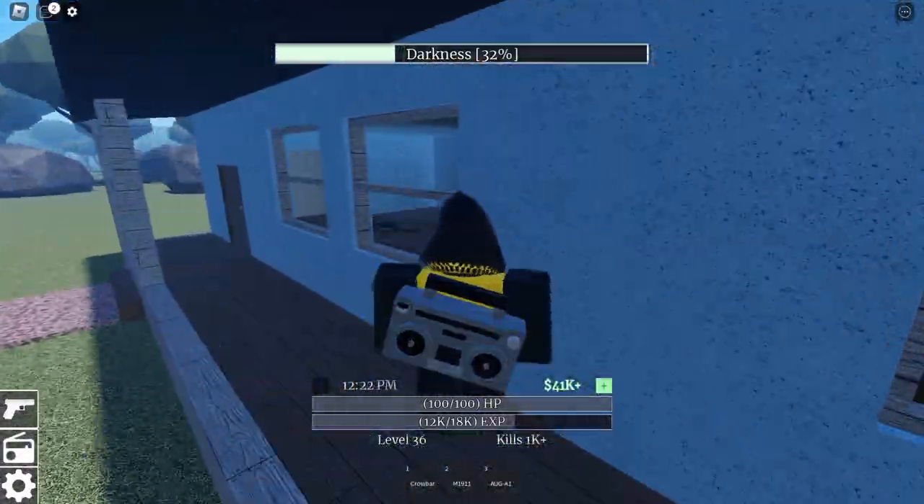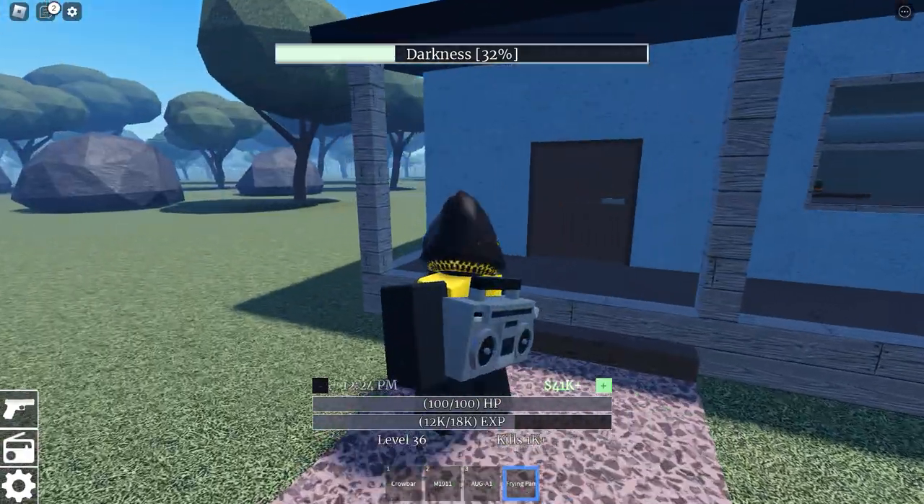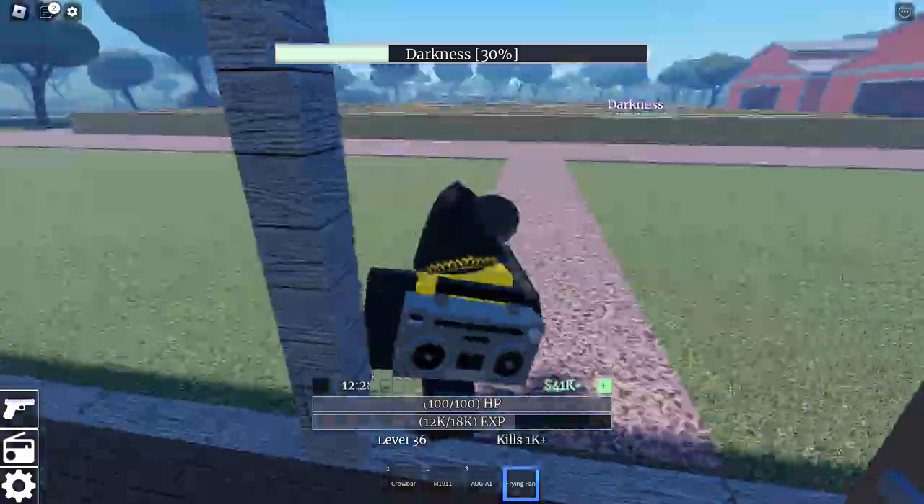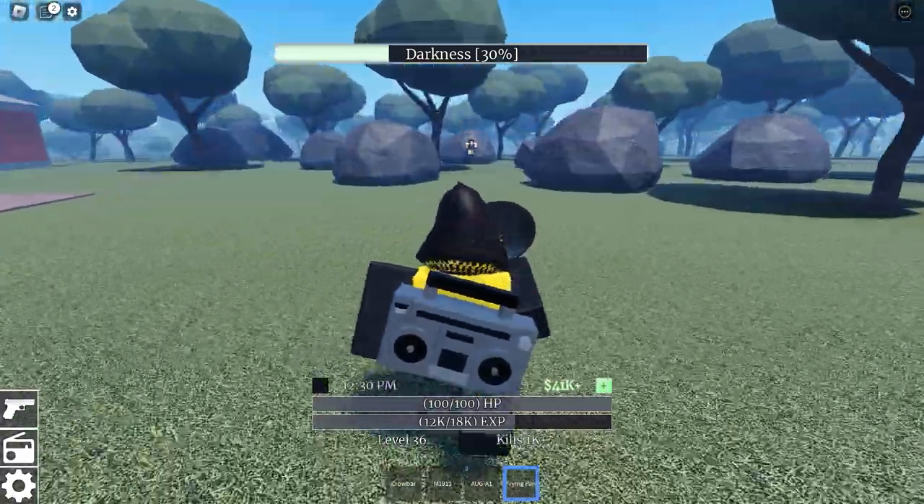Let's go just grab it here. Can we grab it this way? Yes, we can. So this is the frying pan. Ordinarily, you could just open the door, but you can also just grab it through the window. And the weapon is right there.